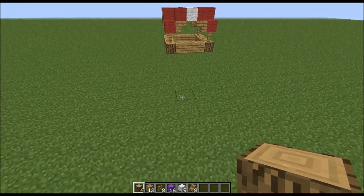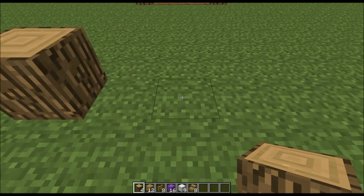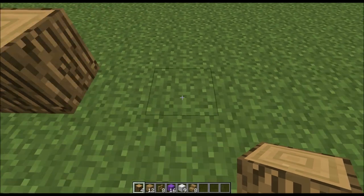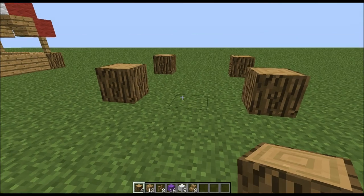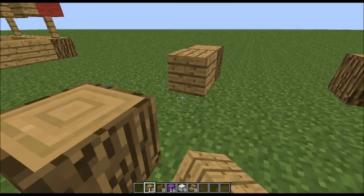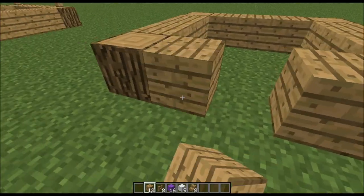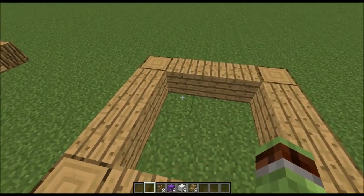So the first thing we're gonna want to do is get the base down. Place one block, count three over, and place another block. Do the same right here and right here, so we'll have this square. That will be all of the wooden logs. Now take your planks and stick them in between there, and that will be all the logs.